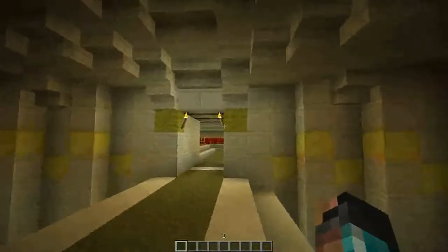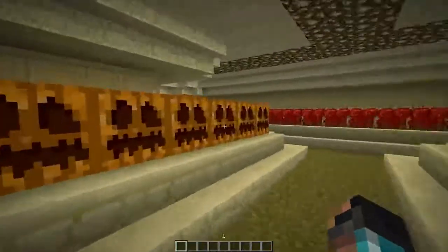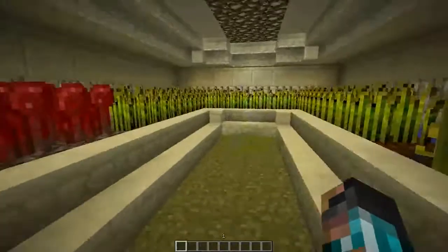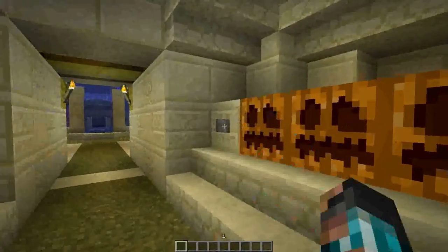Now let's go over here to this room — the yellow wool room. This has nothing entirely special in it, but it's just my grow room, where I grow some stuff. This button just opens and closes the doors.